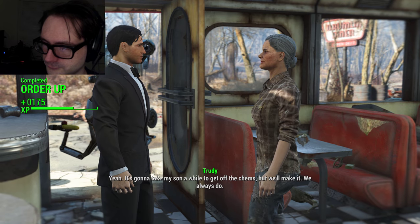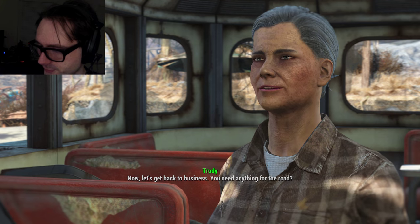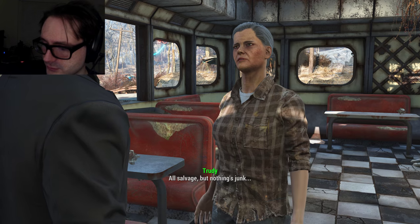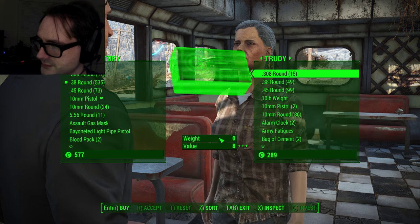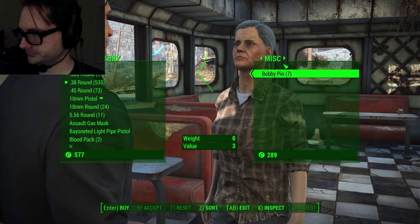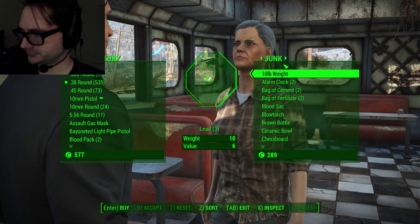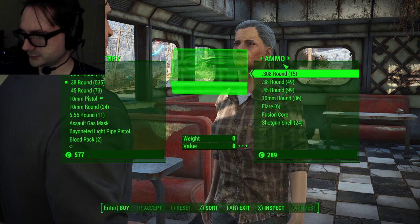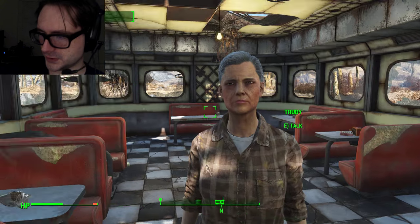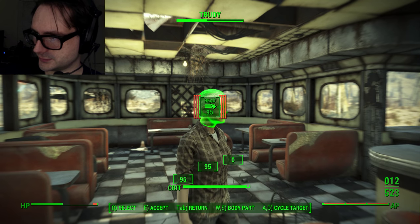You got things covered from here? Yeah, it's gonna take my son a while to get off the cams but we'll make it. I know about them cams — you need anything for the road? Give me your caps. All salvage but nothing's junk. You got any caps? Oh, I have no money. I could just kill them too, right? Are they essential characters? No, of course they're not.